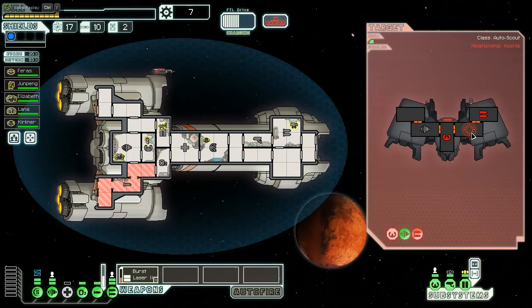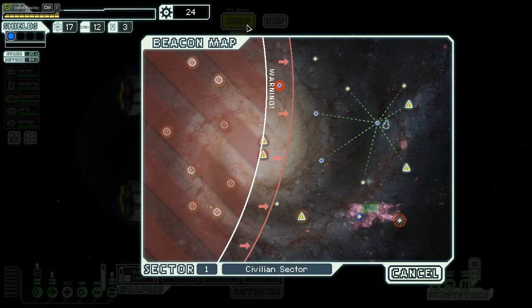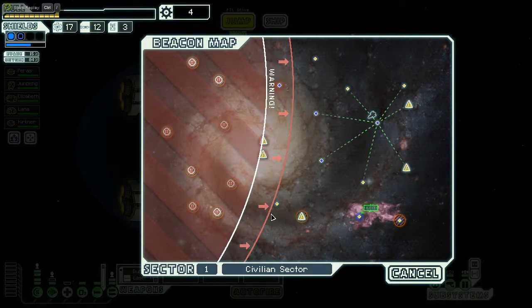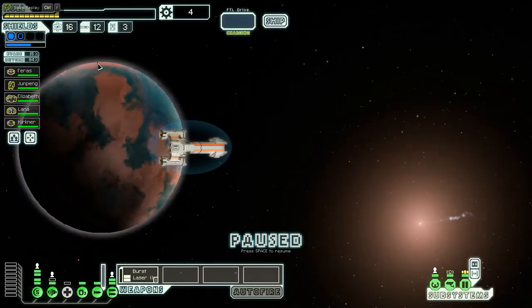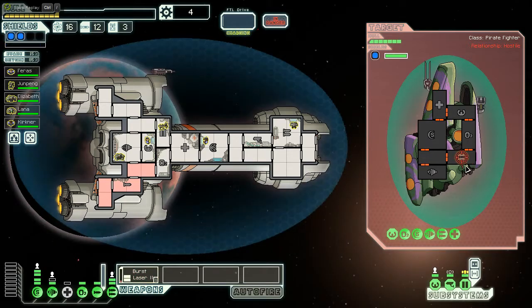I mainly need to get something that's going to get me healed up a little bit, but I feel pretty good about this fight. If that fires too fast it could take down my shields pretty hard, but I don't think that's going to happen. Sector 1 is really the place where a good sector can mean very good things later on down the line. That ion stunner is not going to do anything — it's just not hitting me fast enough.